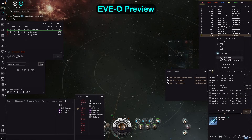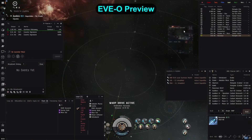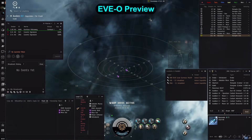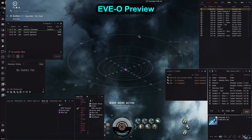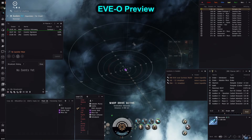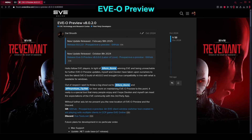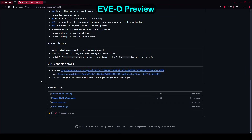First in line is EVE-O Preview. No matter your stance on how multiboxing affects the game's health, it is here to stay. Whether you want to deploy a mining fleet and easily cycle through characters to compress, triple-box abyssals, or live the life of an LP farmer in insurgencies, EVE-O Preview is something you will most likely need. You can get it from the third-party developers section of the EVE forum — a link to the thread with new releases will be in the video description — and then it's as simple as unpacking it and starting the executable.